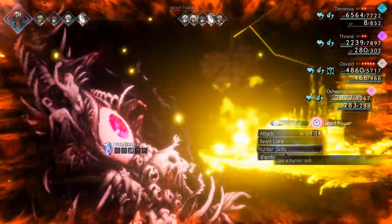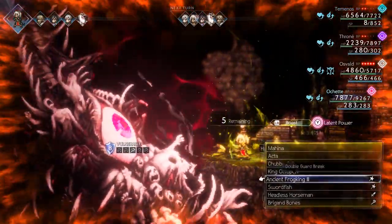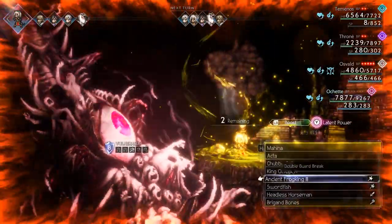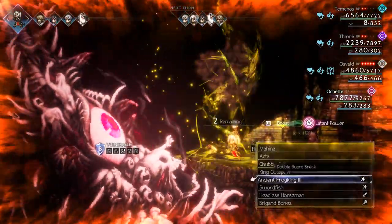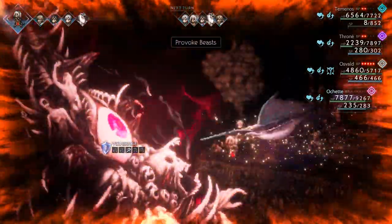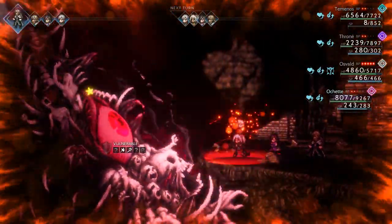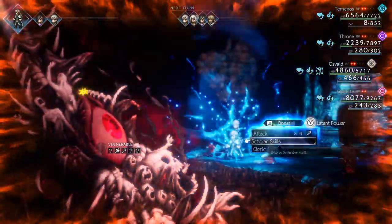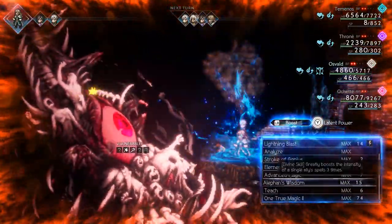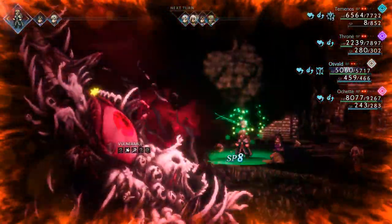Now with Ochette we're going to break his shield, so boost her as much as possible, go to Hunter Skills, Provoke Beasts so we can cast five of them. We'll do Brigade Bones one, two, three, then Swordfish and Ancient Frog King. Now we should have elemental defense down — and that was perfect.